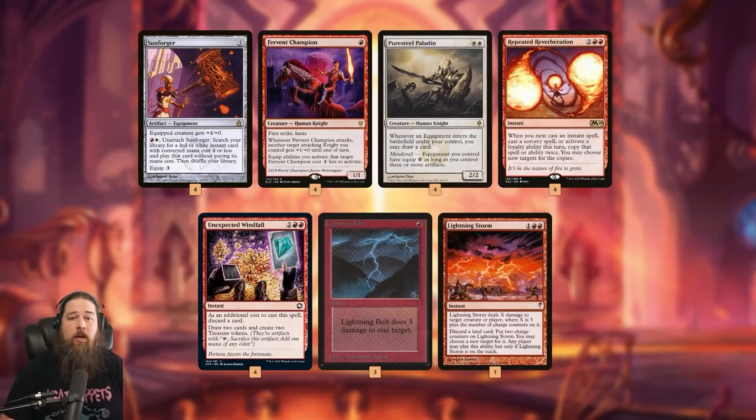With six treasures, we equip Sunforger, unequip it, get Repeated Reverberation, then do it again for another Repeated Reverberation, then equip Sunforger one more time, unequip it, and get a Lightning Bolt. That Lightning Bolt gets copied six times — seven total copies of Lightning Bolt, which is 21 damage to our opponent's face. Essentially, Fervent Champion plus Sunforger plus four mana wins the game — a two-card combo.